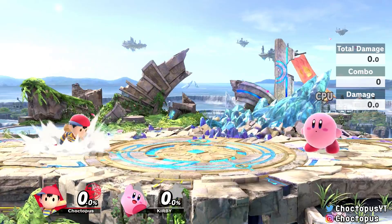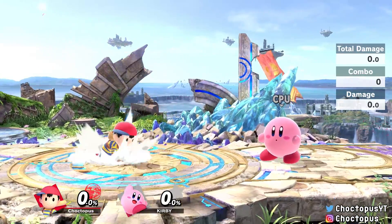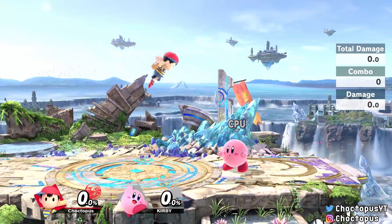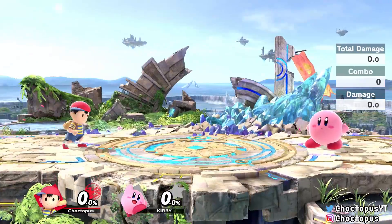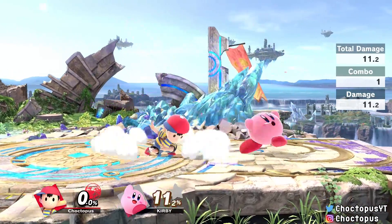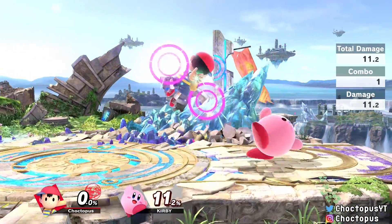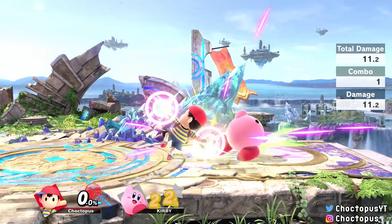Ness is really good in the air — basically Air Jordan. His neutral air is a spin attack that comes out very fast with almost no startup frames. You can short hop and get two nairs in before hitting the ground. If you think the opponent is going to shield your first nair, go for the second one to catch them at the end of their shield and go into a combo — it's really good for creating pressure.